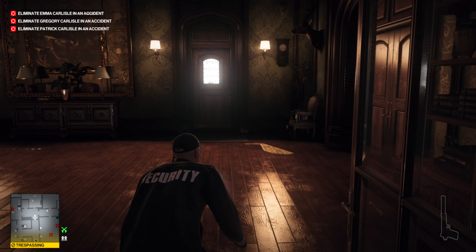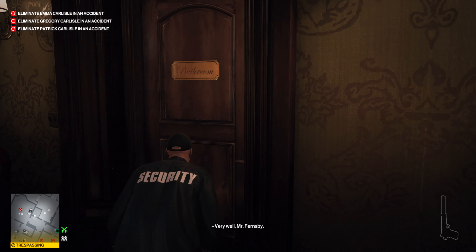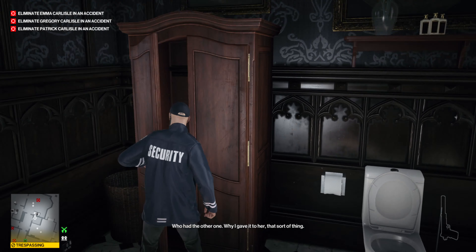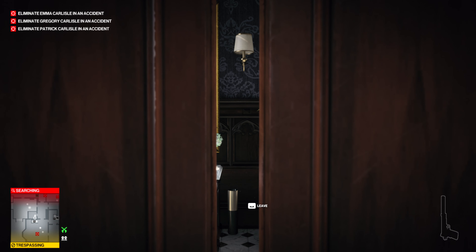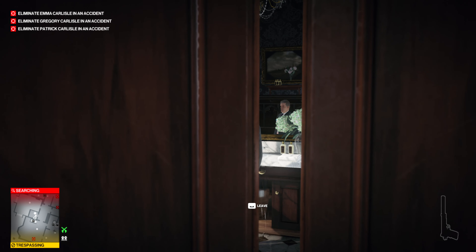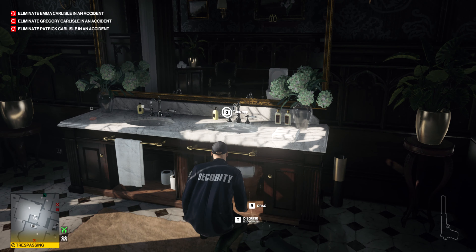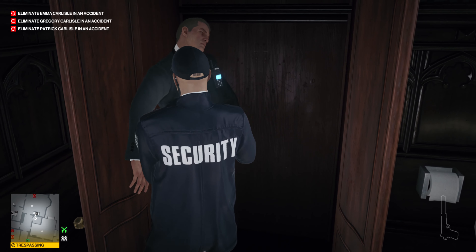As soon as you've done that you can leave the staff area, and you just need to be aware that the mansion itself will be a trespassing area for Mansion Security. However, we're about to get ourselves one of the bodyguard outfits, so you want to make your way to this bathroom. Turn on the tap - that's going to attract one of the security bodyguards in the outdoor area just adjacent to this bathroom to come and check it out, which will provide a very good opportunity to subdue him and acquire his disguise. We take that off him as soon as he's into the cupboard.